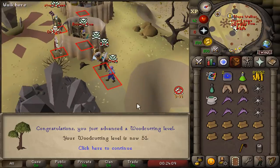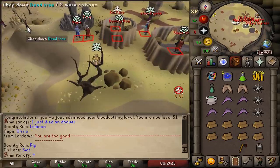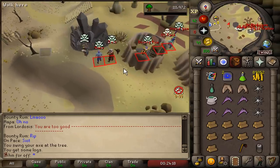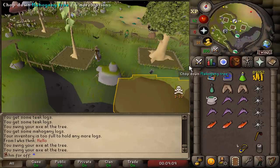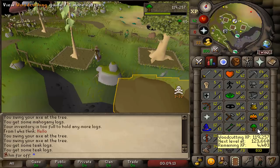I got away! I just got 51 woodcutting. Look at the spot I found — three trees in the safe zone. These hunters are very mad that I'm in the safe zone right now. Another goal I have for this account is to obtain 60 woodcutting so I can enter the Woodcutting Guild — a place not many PKers, I'd say zero, have unlocked.